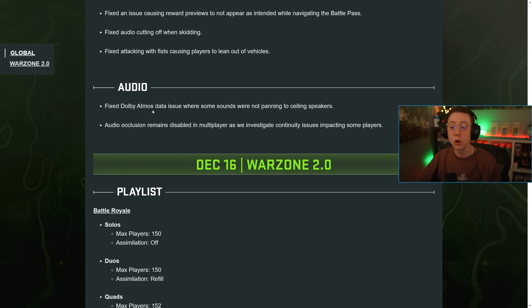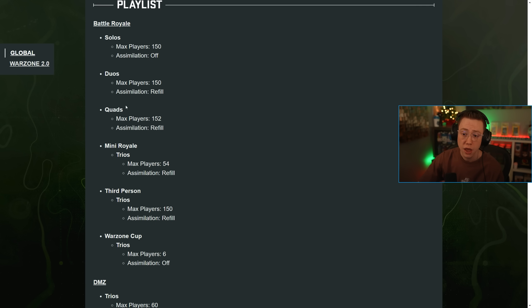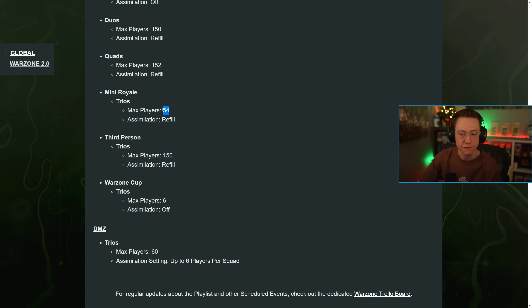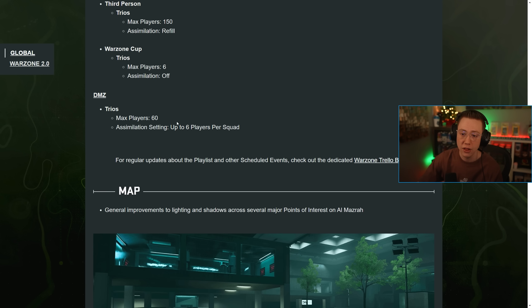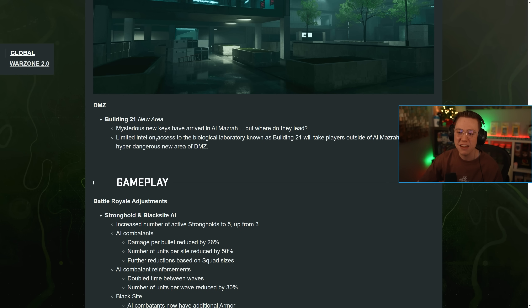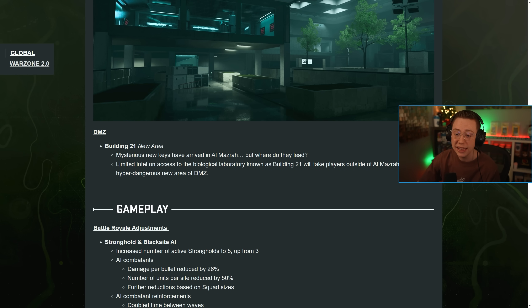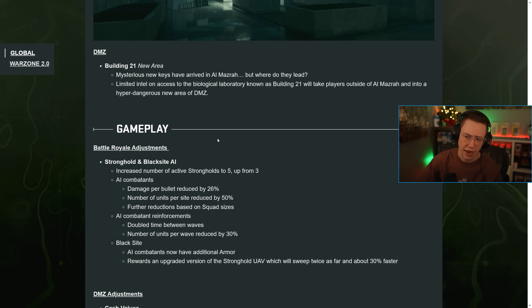For audio, they fixed the Dolby Atmos issue, and audio collision remains disabled in multiplayer while they investigate an issue impacting some players. There's a Warzone 2 playlist update on the 16th: solos, duos, and quads for standard gameplay; Mini Royale Trios with 54 players; Third Person Trios coming back with 150 players; the Warzone Cup Trios; and DMZ Trios as the standard. For the map, they included lighting and shadow improvements for major points of interest on Al Mazrah. In DMZ, Building 21 has arrived — mysterious new keys in Al Mazrah will take players to a hyper-dangerous new area outside of the Al Mazrah map.